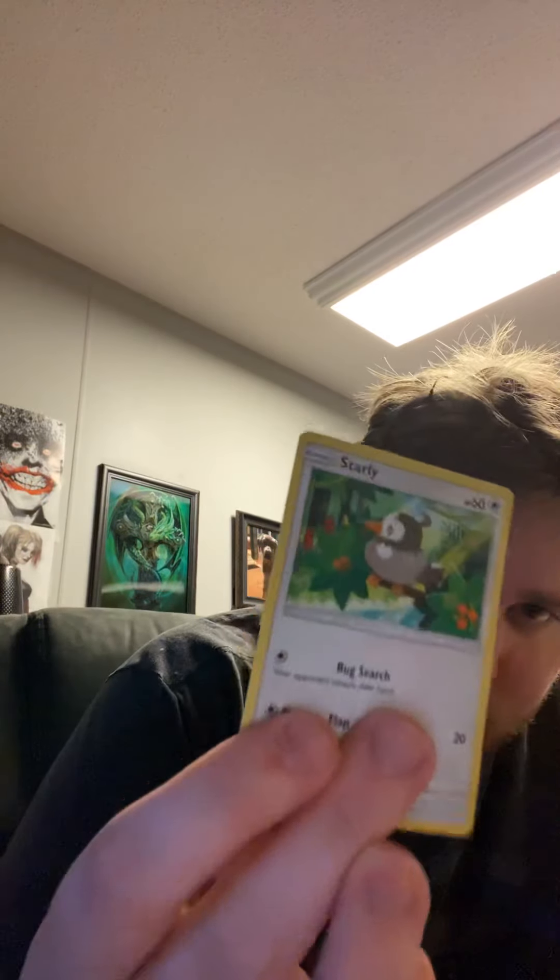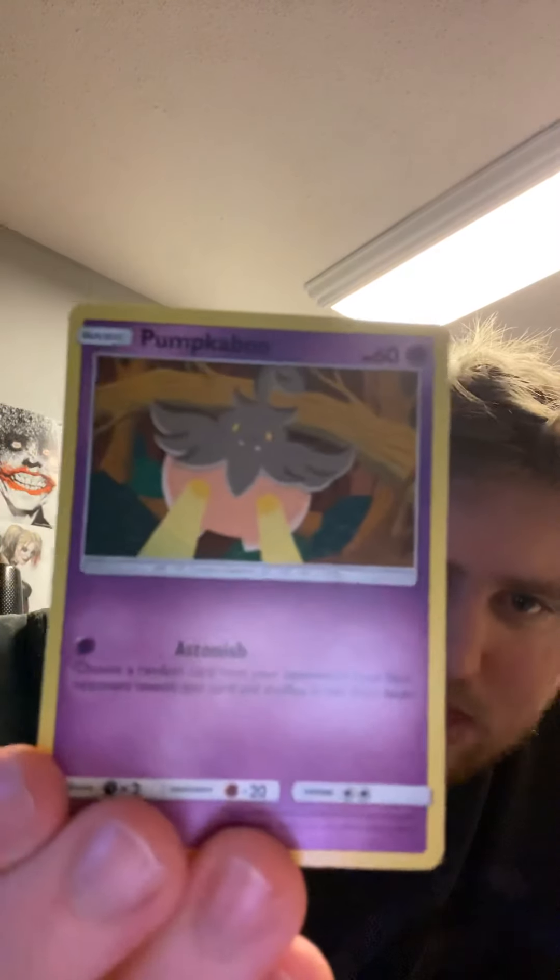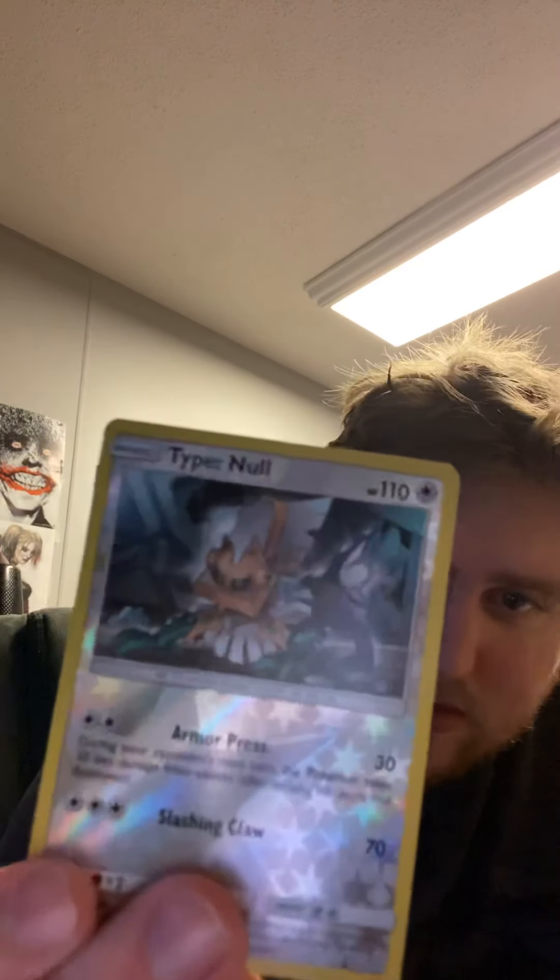We'll open this card and then we'll open the box. Another common pack. We're just going to go: Starling, Cornfish, Punkaboo, and Sea Bass, Titan Hall — that's the rare card, that's kind of cool. Energy card, Sea of Nothingness, Haunter, Haunter, Counter Catcher. Awesome. That one's really cool.